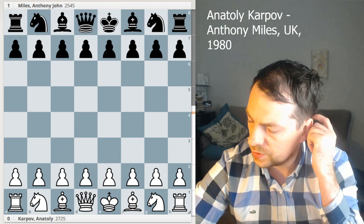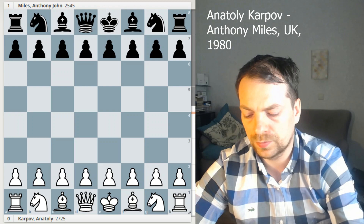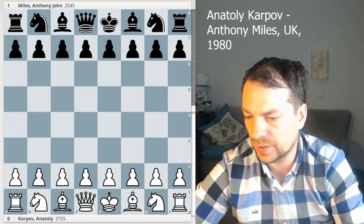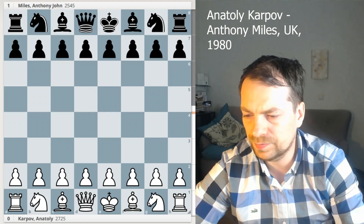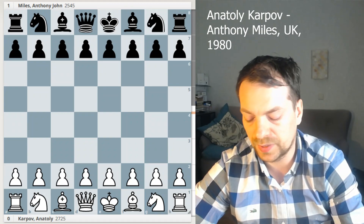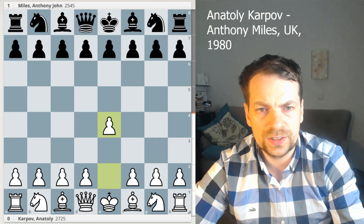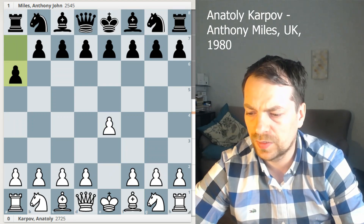Anatoly plays White. He played E4, which was a surprise for me when I found out that he basically became world champion with E4 in all his matches. I had Karpov's book and it was only D4 — maybe the first two or three games — but he appears to be a big E4 player. So Anatoly plays E4, and the response is A6. This is the St. George Defense.